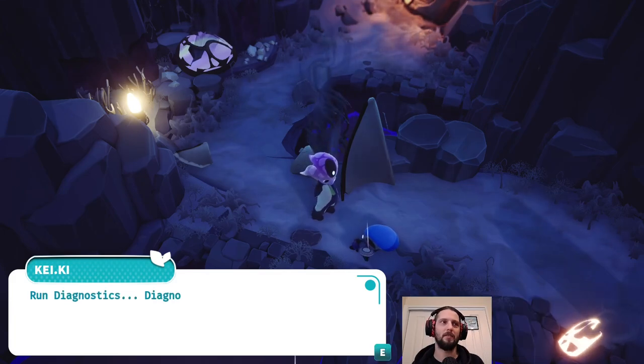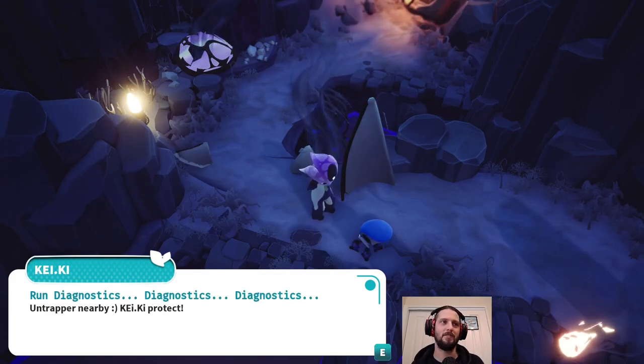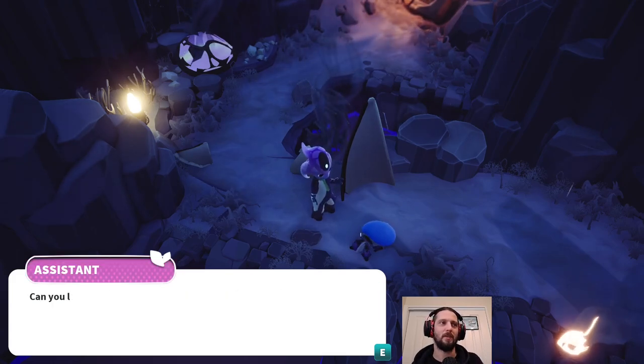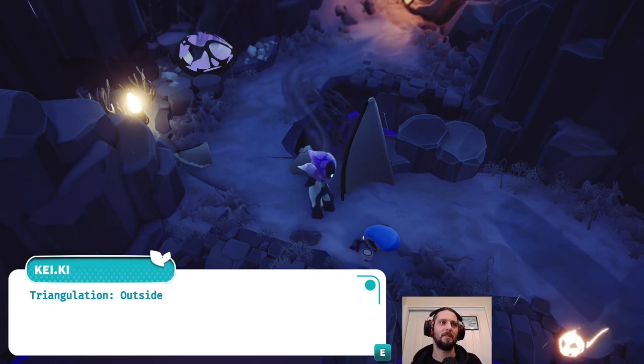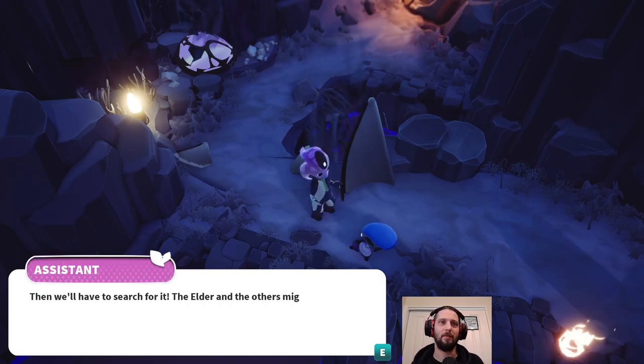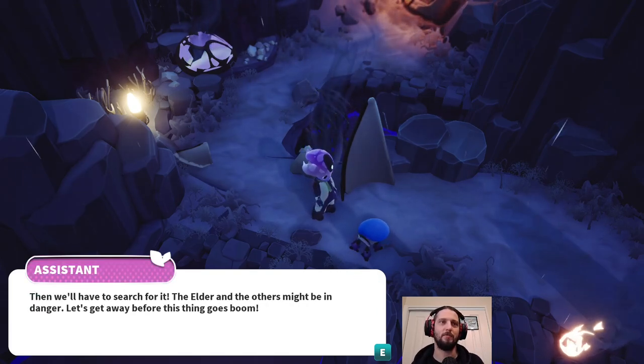'Are you okay? Run diagnostics. Untrap nearby. Protect. Yes I'm here, don't worry. Can you locate the hearthship? Triangulation. Outside radius.' 'Then we'll have to search for it. The elder and the others might be in danger. Let's get away before this thing goes boom.'